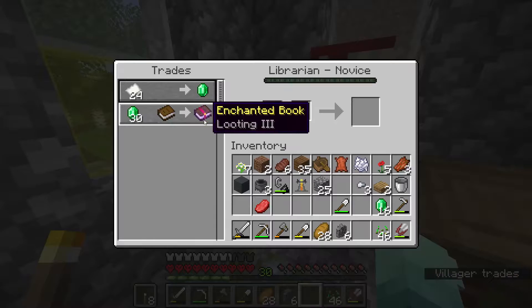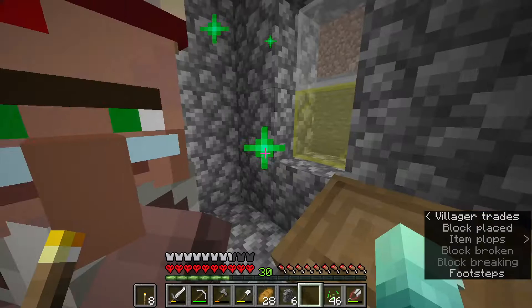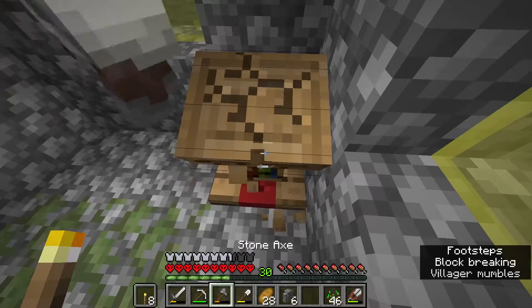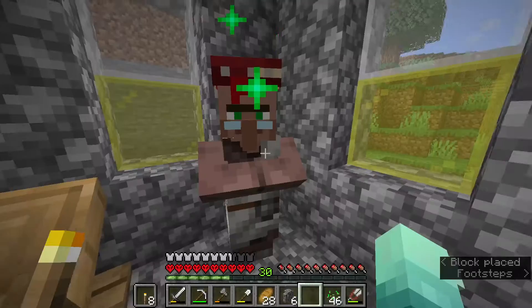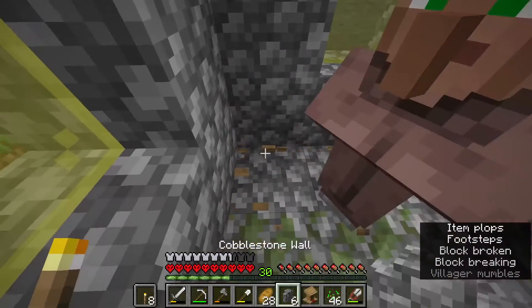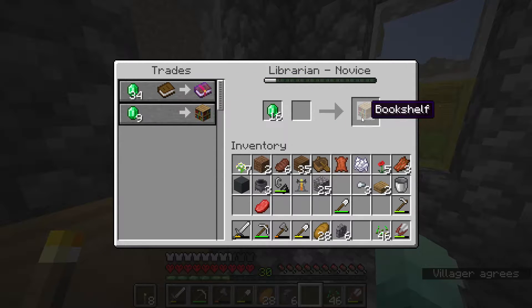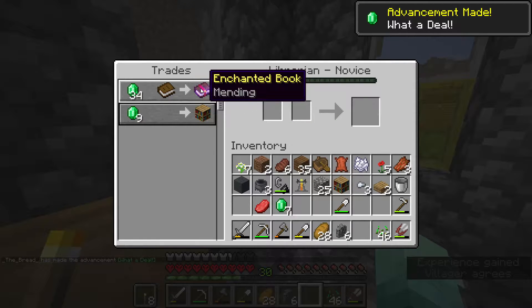He's gonna have looting three... I'd like mending actually. Unbreaking three... I'm gonna need paper. There's a binding — that would not be good. Mending! We got our mending villager guys!